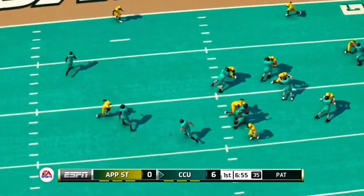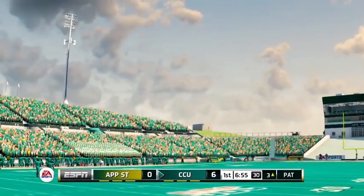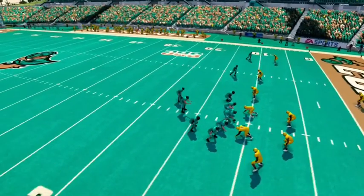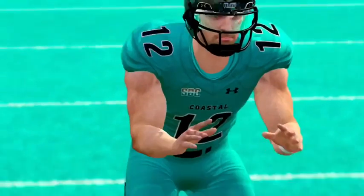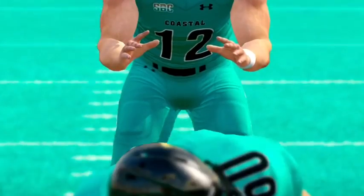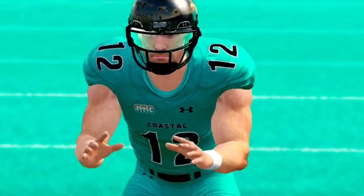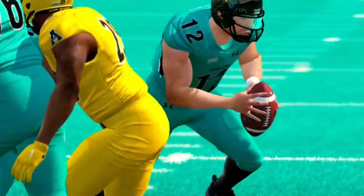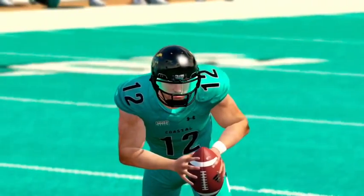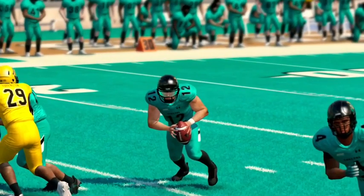He just put his eyes on that end zone and ran with some real purpose there. Taking a look at Coastal Carolina's jerseys up close — you can see the black helmets, the Under Armour stitching and padding, along with the new Sunbelt conference logo patch. I do like these jerseys. They remind me of Boise State how the field actually matches the uniforms, which is dope.